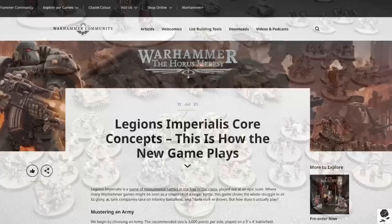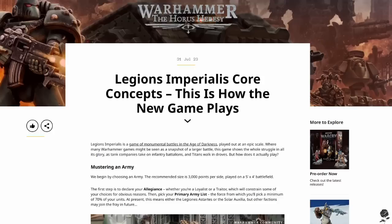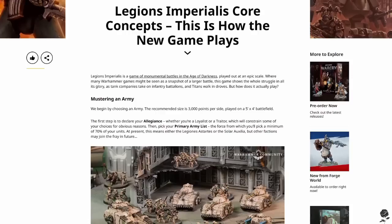So let's have a look at what we got today. The article that dropped is 'Legion Imperialis Core Concepts' — this is how the new game plays. Fantastic. This is what I'm interested in. Obviously the last few articles we've seen showed all of the adorable miniatures, with a few little tidbits about the game. The miniatures are just so great. I'm loving what they're doing.